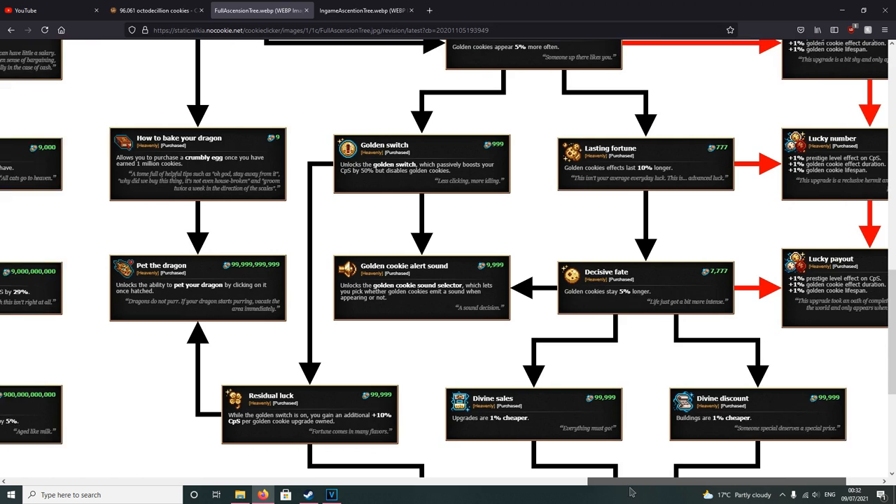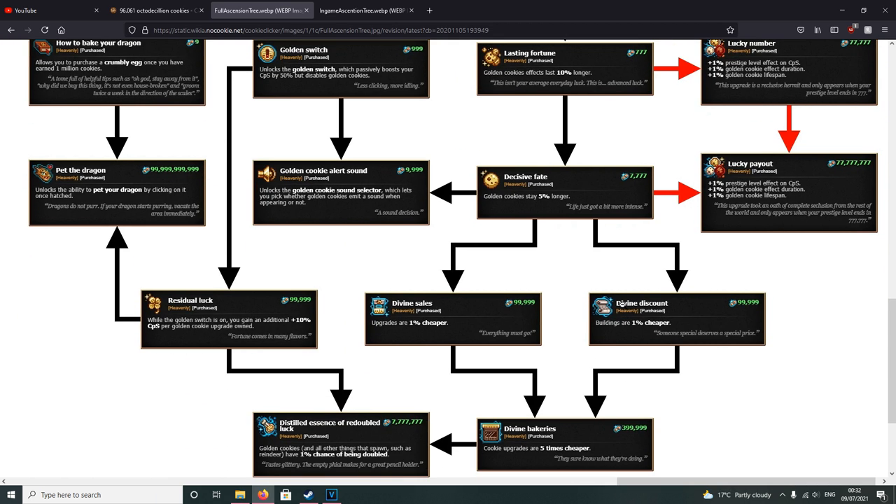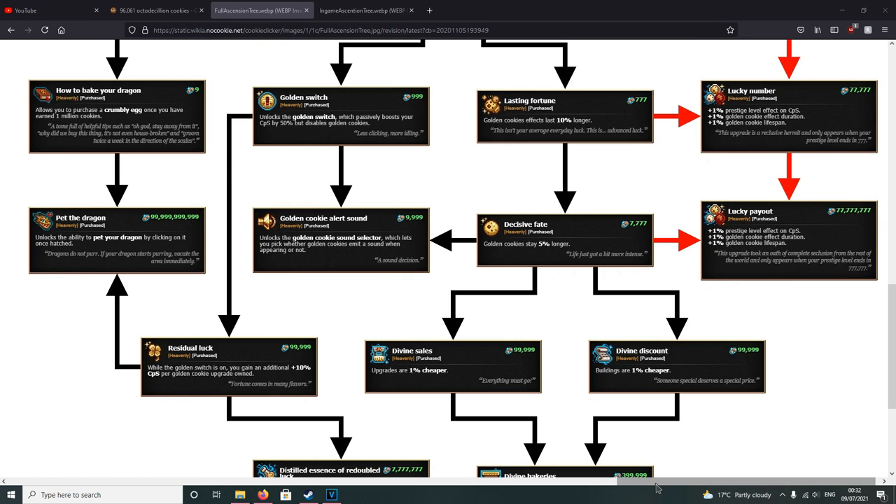If you have some remainder, go for Golden Alert Sound. Those are the most important ones. In the clip I ended up buying these two — which is 200k — upgrades 1% cheaper and buildings 1% cheaper, which you can just get at a later stage.